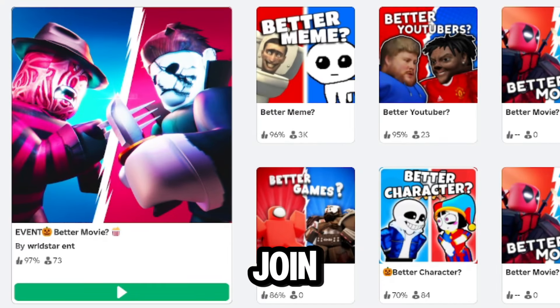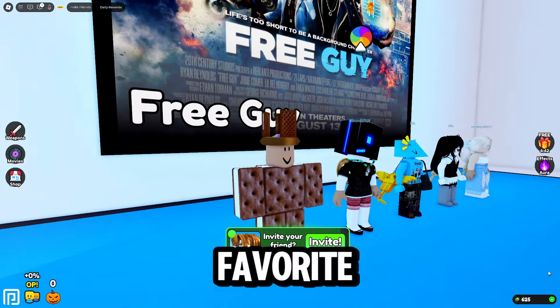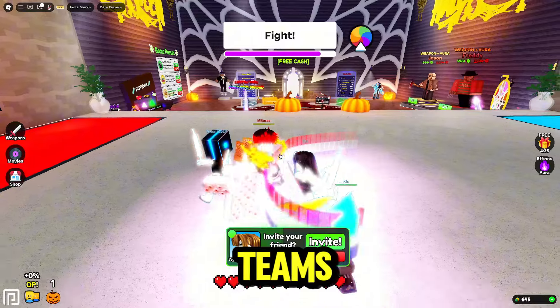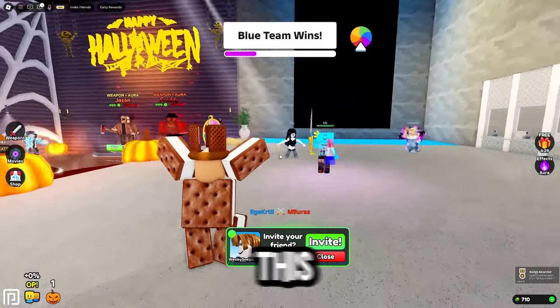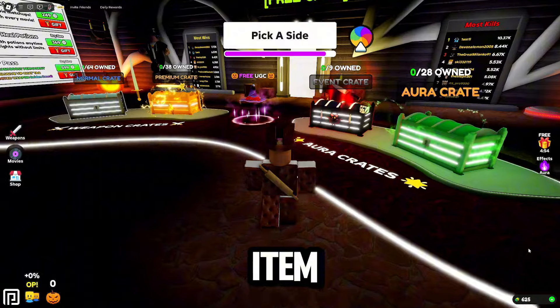You can now join Better Movie Experience and get the newest Halloween free item. This game is basically a choose-your-favorite-movies game. After choosing your favorite movie, there will be two separate teams — blue and red — and you fight each other. I'm going to show you the tasks for the free item later in this video.